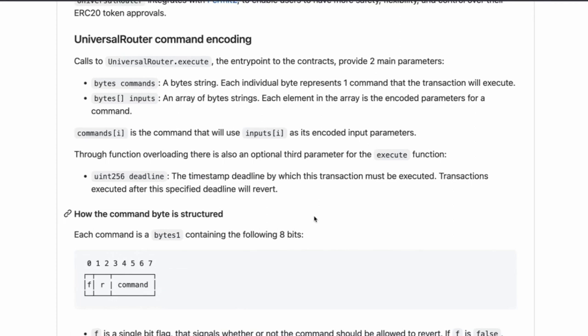That could also be nice — if you want to swap and you have a feeling the price is going to go up, you want it to happen quickly before the price changes. You can set a deadline. Each command is a bytes1 containing eight bits: a single bit flag at index zero, two reserved bits, and a five-bit unique identifier for the command. This flag signals whether or not a command should be allowed to revert.